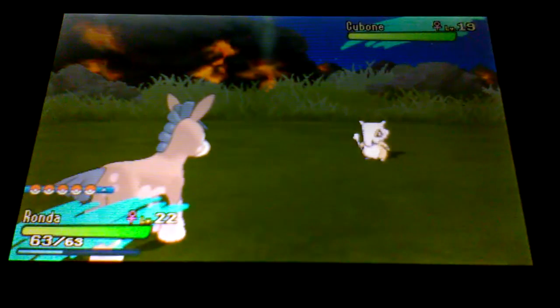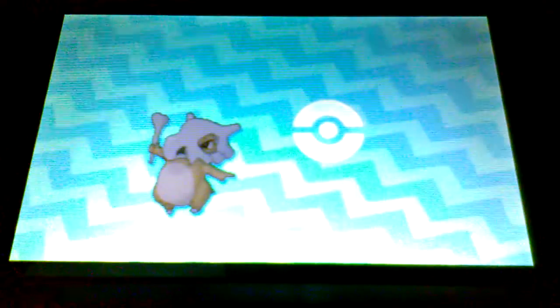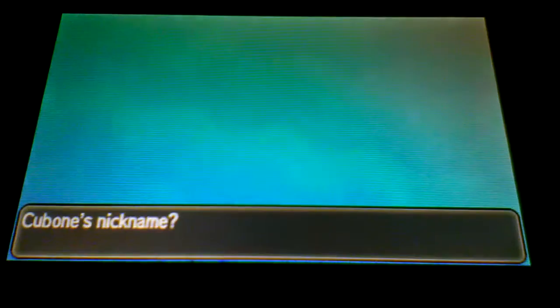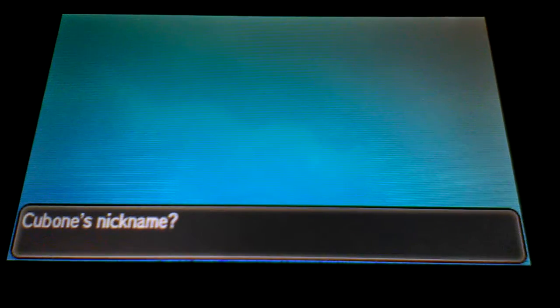And now Cubone! Why not catch you? Cubone has been caught. Now what should I call this guy? Wait - there's an Alolan Marowak, so if we evolve this Cubone, do we get an Alolan Marowak? I cannot wait to get one! We're gonna call you Marshmallow. How do you spell Marshmallow? I'm in ninth grade and I don't know how to spell it - those words you just can't spell sometimes.